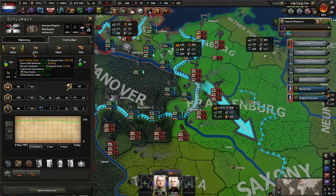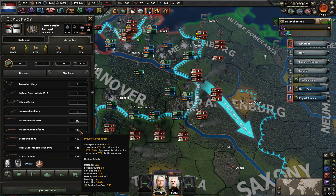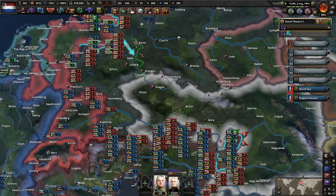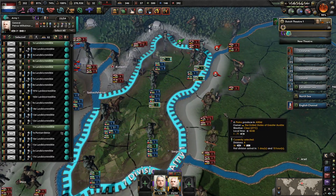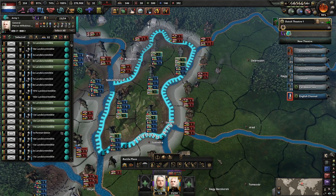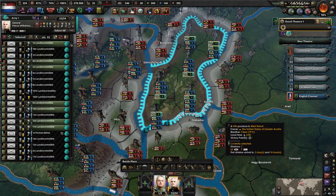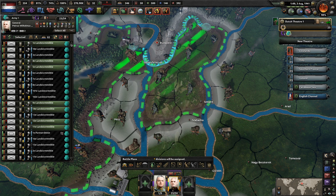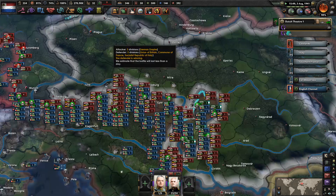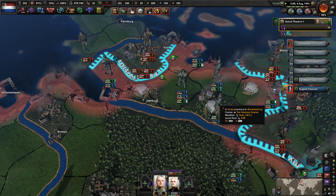Germany, right now you have 324,000 manpower, I don't think any rifles, and only about 4,000 artillery — definitely not enough. But it could be substantially worse. I'm going to shrink your front line rather than pull you back — delete the front line, draw a new one basically like that. We really don't need these troops down here; our international allies should be able to hold that front decently enough.